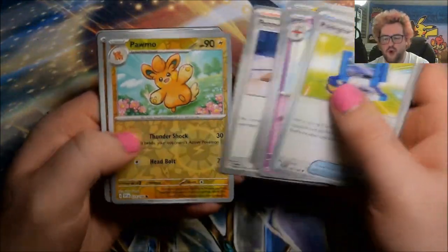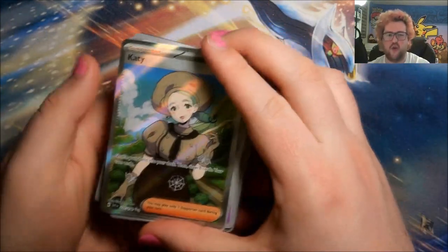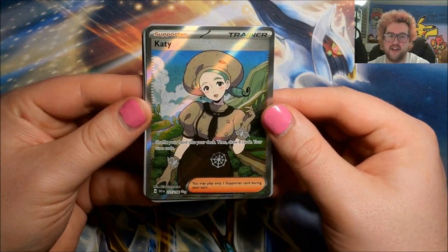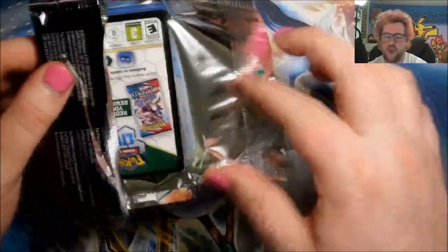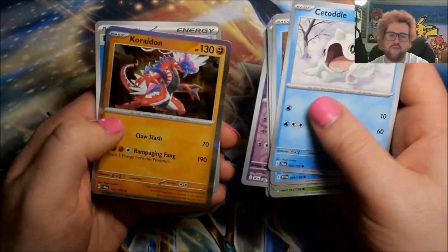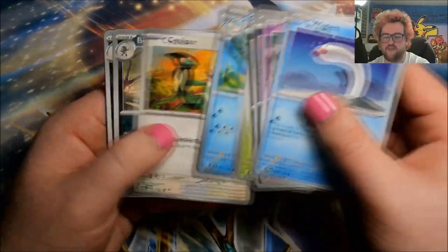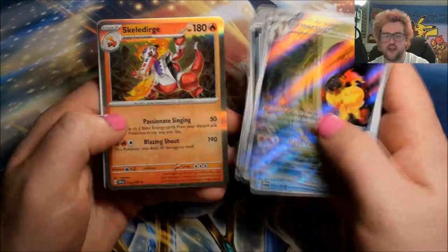Reverse Pomo, reverse Hawlucha — oh, ultra rare full art Katie! I think this is one that Laura still needed, so Laura's set is just getting finished out. Still need to get Miraidon a lot, but very very nice. Obviously I would definitely not hate getting another Miriam or another Koraidon in these packs just to take for myself. Reverse Hypno, reverse Klefki, and a Koraidon. I think I'm only at one out of the six gold cards — I have the fighting energy because Laura got one in her pre-release.